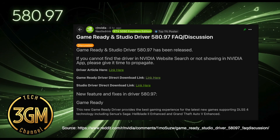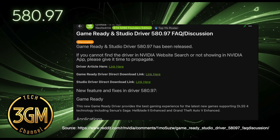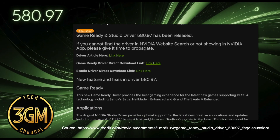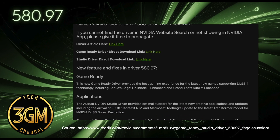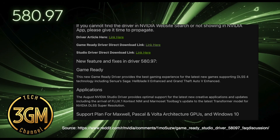On the positive side, it's bringing some much-needed optimizations for big new titles. We're talking optimal gaming experiences for Senua's Saga: Hellblade 2 Enhanced and Grand Theft Auto V Enhanced, both of which now fully support DLSS 4. For those of us with GeForce RTX 50 Series and RTX 40 Series cards, that means multi-frame generation and standard DLSS frame generation are ready to go in Grand Theft Auto V Enhanced, which is fantastic.